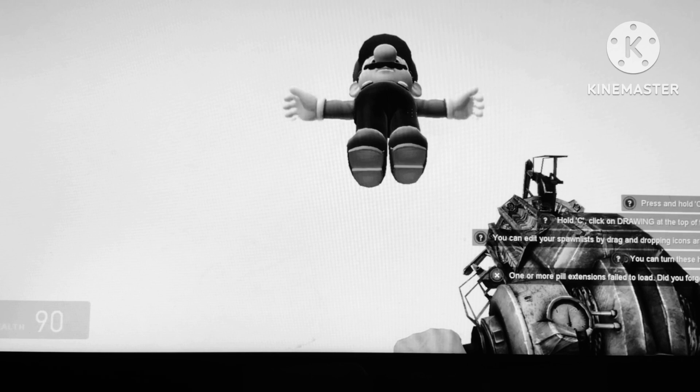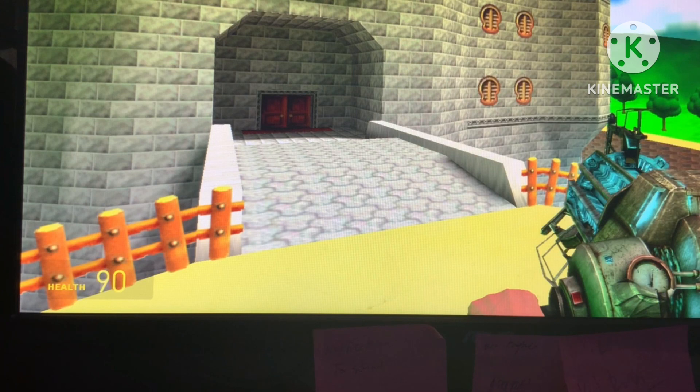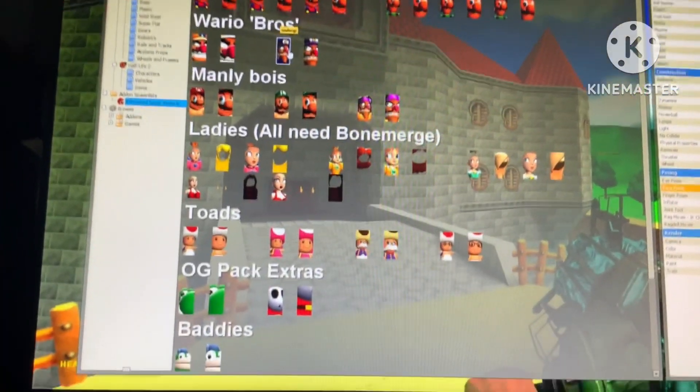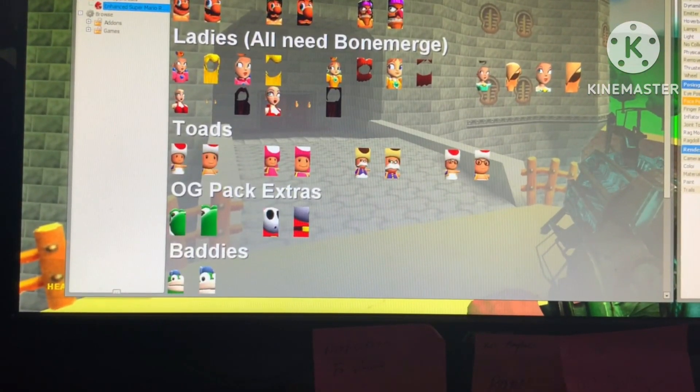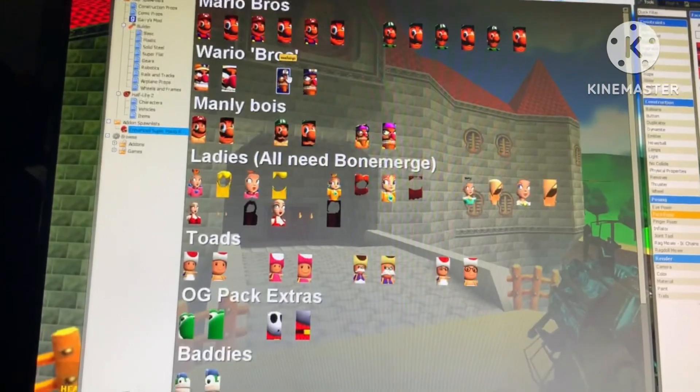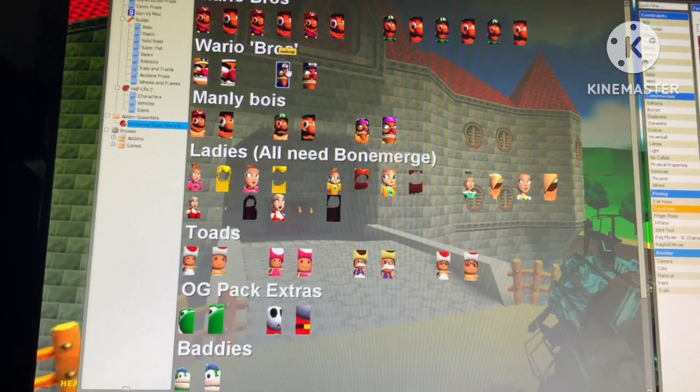Here it is. How to go to your inventory — you hold Q. When you subscribe to the Enchanted Super Mario ragdolls, you go to your spawn list and you see at the bottom it says 'add-on spawn list.' You click on that, then you can click on the one that says Enchanted Super Mario ragdolls or whatever, and then you can use any of them to animate.